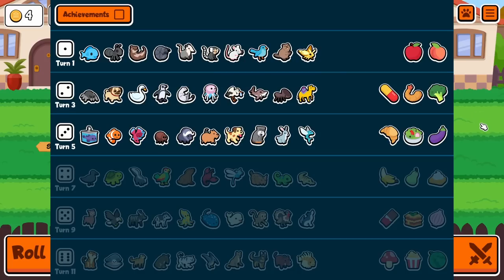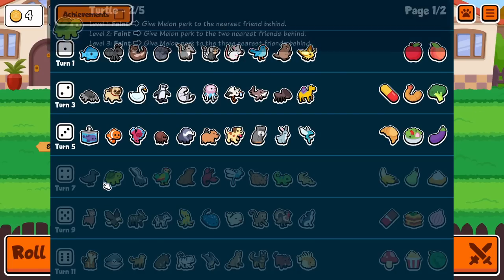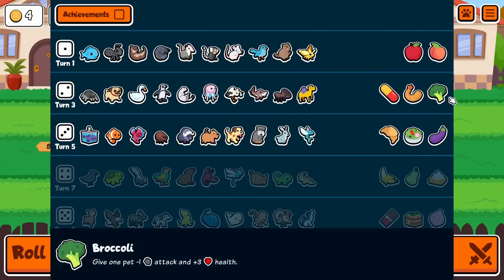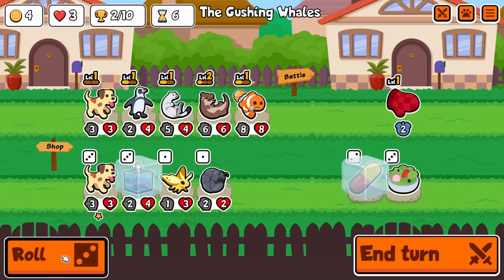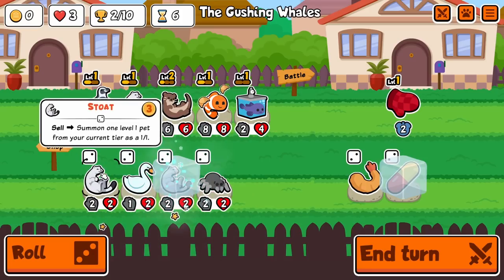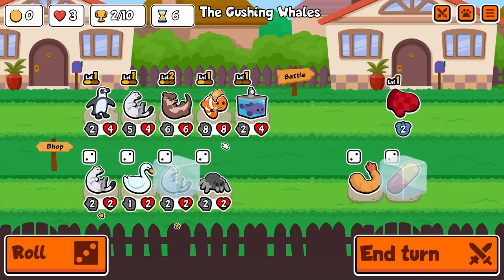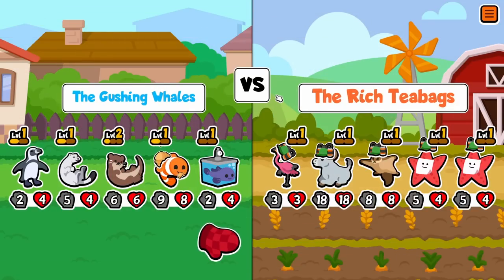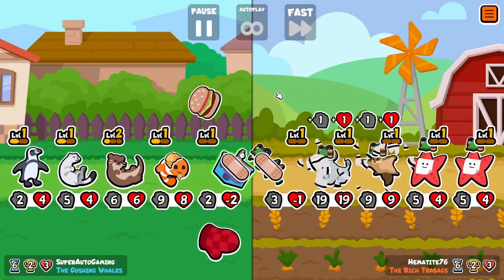If I don't get the Stoat here, would I want one on tier four? Maybe Crow, Dragonfly, Lobster — I guess we could hold Stoat for longer. We're only going for level two. I could get it now — no, we're not gonna do that. We can level up next turn, sell it, maybe get a Crow or Dragonfly or something. He's already a huge Buffalo for this turn.